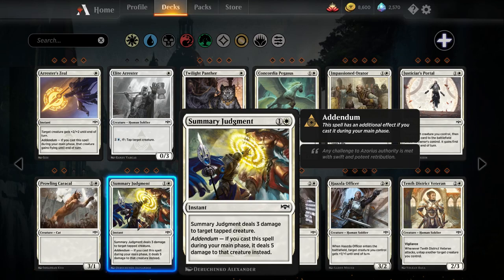Summary Judgment — one white, one colorless instant, deals three damage to target tapped creature. Addendum: if you cast this during your main phase, it deals five damage instead. This card only works on defense, whereas Gideon's Reproach could hit blockers once they were in combat, but this card does have the potential to kill a five-toughness creature. In Standard Pauper, I think Gideon's Reproach's flexibility to be used on offense or defense means it's probably going to edge out Summary Judgment in most decks.